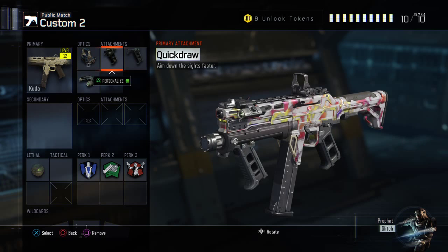For the attachments, I've gone with Quickdraw, which allows me to aim down sight faster. For another attachment, I've gone with Grip, which reduces the recoil while aiming down the sight. And I've gone with Laser Sight, which increases hipfire accuracy.